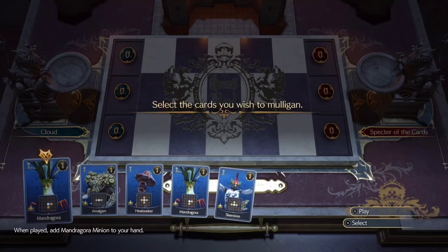If you did start with a Mind Flayer in your opening hand, then what you want to do is Mulligan away the Amalgam card, the Marlboro card, and the Shiva card — you don't need these three cards until later in the match. Even if you get super unlucky and don't have a Mind Flayer after mulliganing away five cards, don't worry too much about it because it's very likely that you draw Mind Flayer within the first few cards.